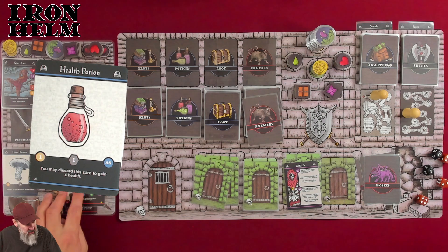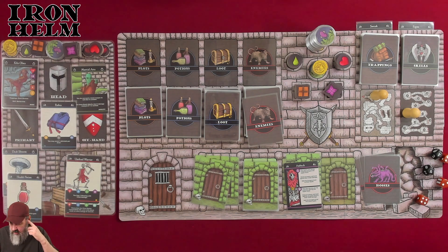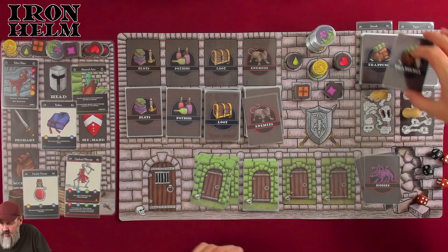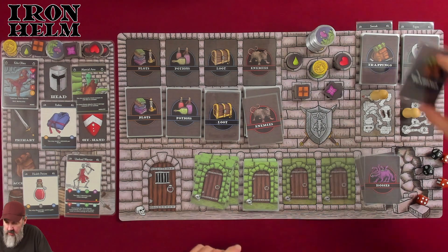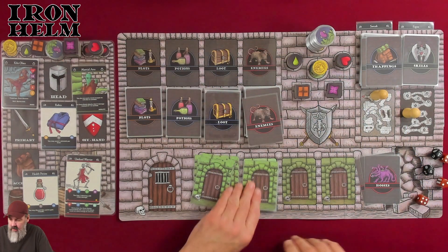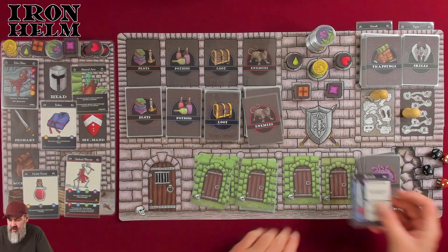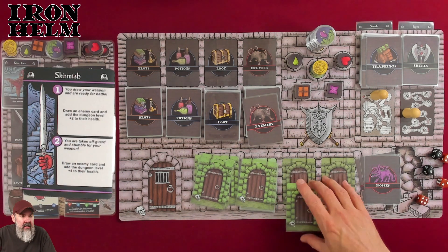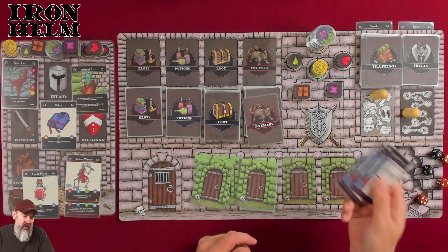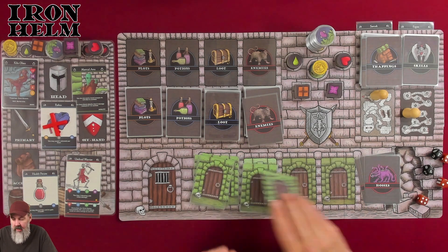A healing potion — that's good. You know what, I'm going to eat the Dusk Shroom right now. It gives us two energy and two health, and we just got hit real hard. So we go to the next two cards. We bypass the skirmish and go to the second card — also a skirmish. We'll use our robes to avoid one skirmish per level. Goodbye skirmish.